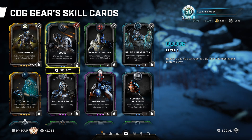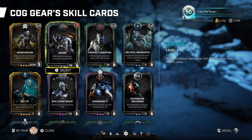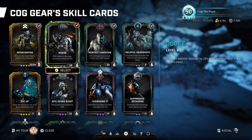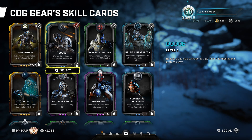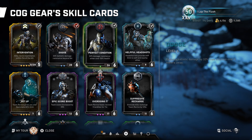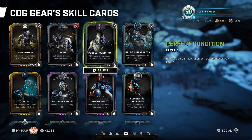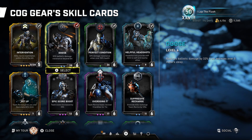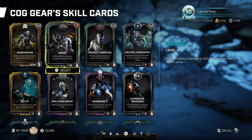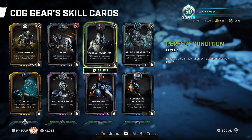This is my Horde setup. I like to make my COG Gear tanky. I like the 32 ballistic damage resistance beyond 5 meters, so pretty much not shooting point blank — anyone past barrier range, I'm getting ballistic damage resistance. I also have Perfect Condition, so I'm getting additional damage resistance when above 50% health. When above 50% health and the enemy is using ballistic damage from over 5 meters away, I'm getting 64 damage resistance.